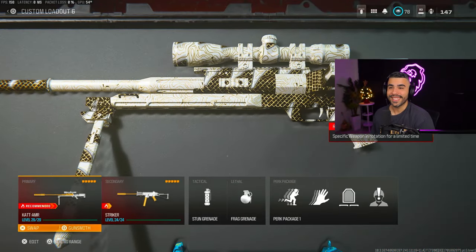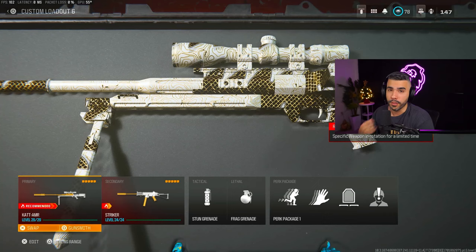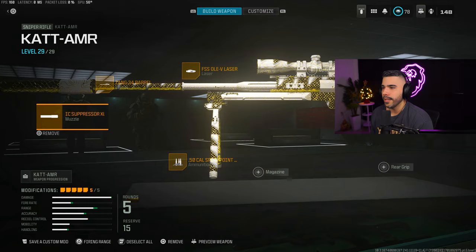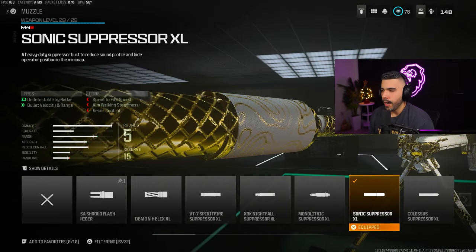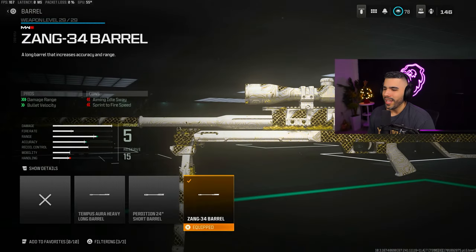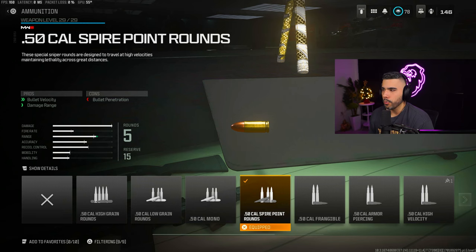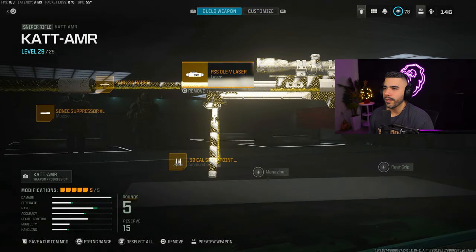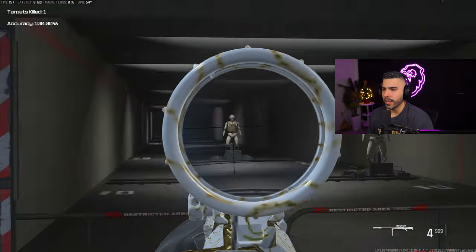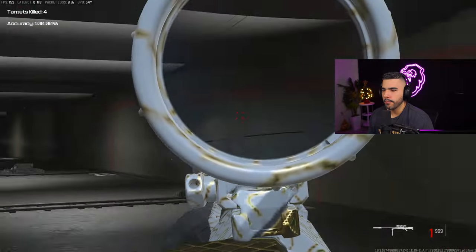Now let's get into the juicy part — the Sniper. One-shot kill at any range, and a lot of you guys have been missing that. If you're looking for a sniper, this is the one right here: the Cat AMR. This thing is a beast — snipers are pretty OP. For the muzzle, we're going to be rocking the Sonic Suppressor XL. For the barrel, the Zang 34 Barrel for the huge boost in damage range and bullet velocity. 50 Cal Spire Point Rounds for more bullet velocity and damage range. We're going to be rocking the FSS OV Laser and the Ephemeral Quick Bolt — aims in fairly quickly. If you want to go for those long-range shots, get the headshot.